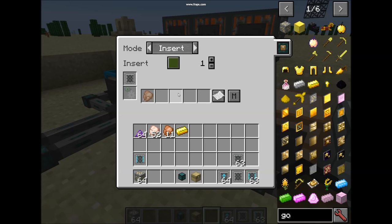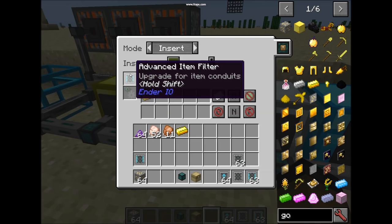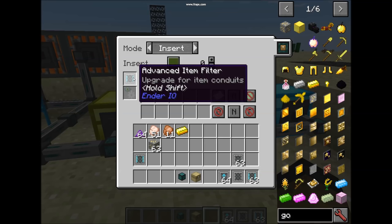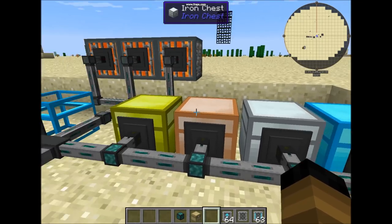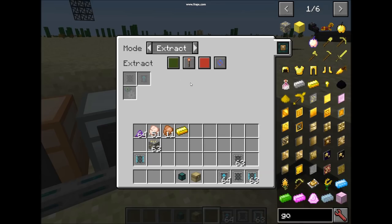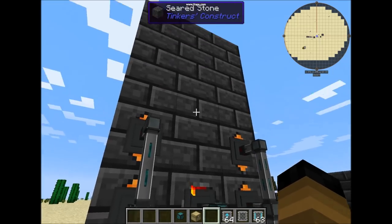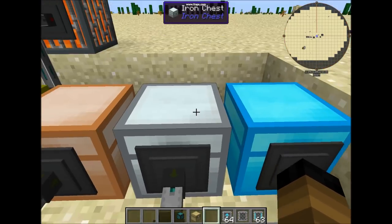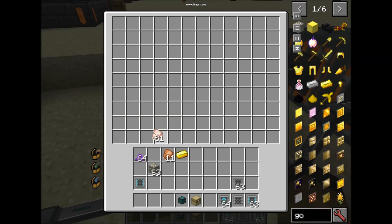As I said, or an advanced item filter that can have more options for the items in order to filter what you want. And let's make an example.